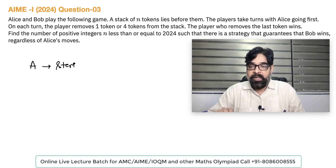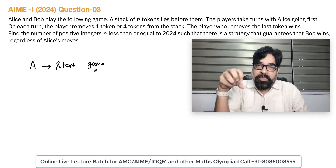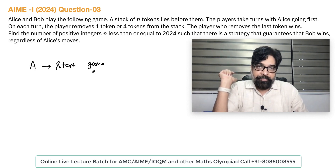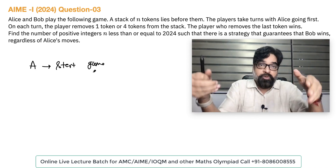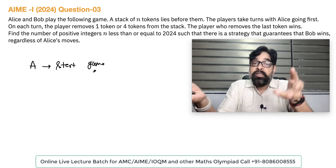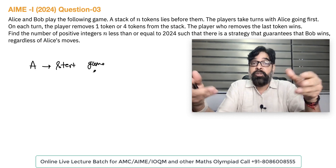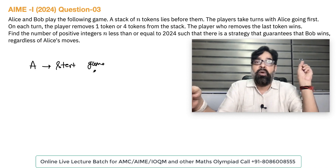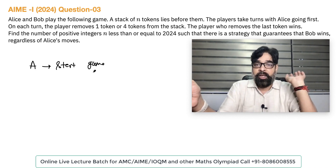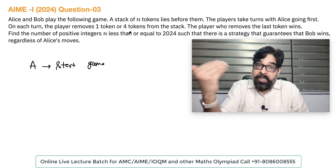A starts the game. On each turn, whoever is the player, they have to draw either one token or four tokens. For example, if there are four tokens, they can take all four. If there are only three tokens, they can take only one. If there are 20 tokens, it is up to the player — he or she can choose to take one token or four tokens. So one token or four tokens is their choice.